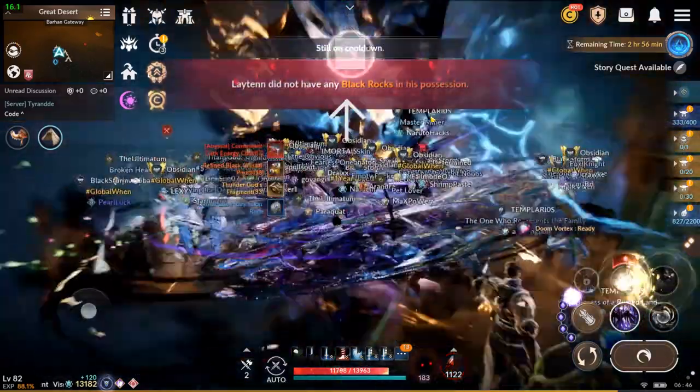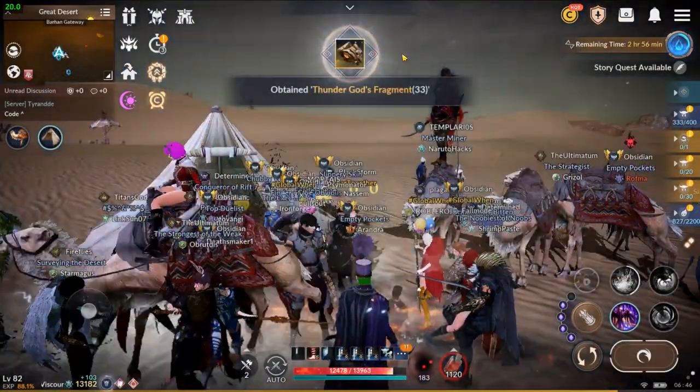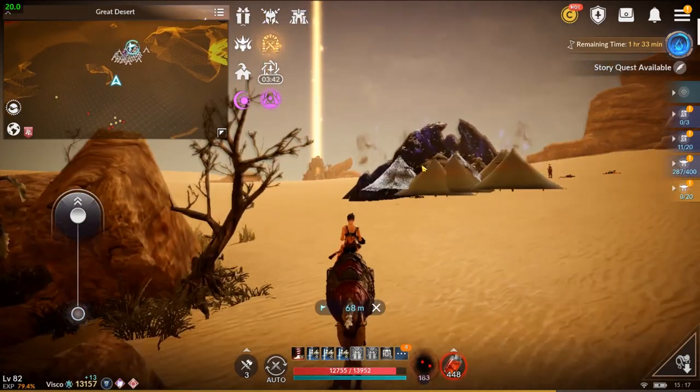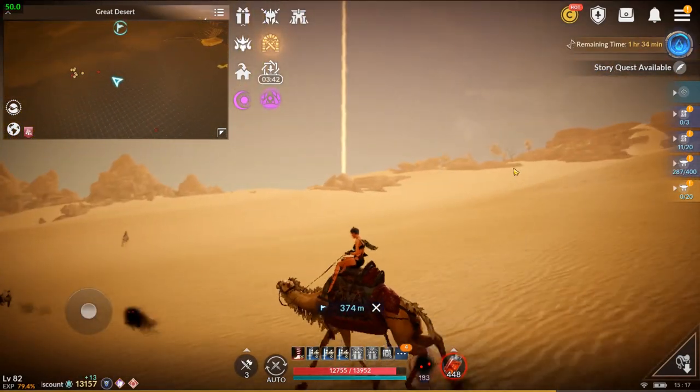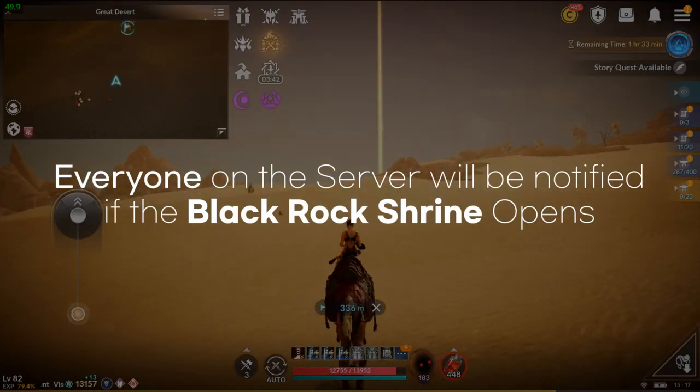Let's move on to where we can spend Identicoins. You probably saw this message a ton of times by now. But what happens if Leiden did have Black Rocks? If Leiden did have Black Rocks, a Black Rock Shrine will open after you defeat Leiden. Unlike Leiden, when a Black Rock Shrine opens, it will be notified to everyone on your server.